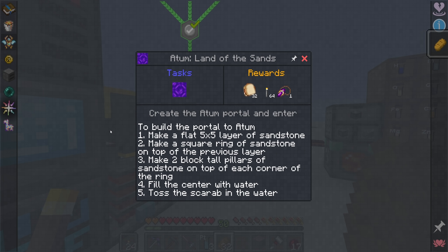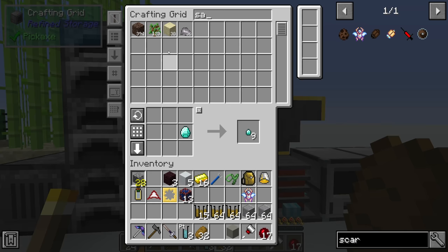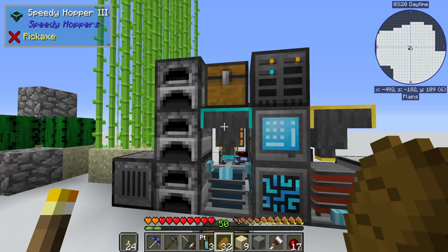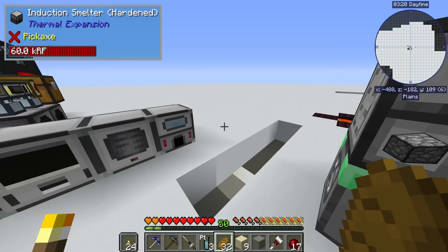The first chapter four quest says 'a tomb lands over the sands - create a tomb portal and enter.' To build the portal to the tomb: make a flat five-by-five layer of sandstone, make a square ring of sandstone on top of the previous layer, make two-block tall pillars of sandstone on top of each corner of the ring, fill the center with water, then toss the scarab in the water. We need quite a lot of sandstone - at least 25 for the base and more for the next layers, so we should re-engage our silicon dioxide to make more sand.